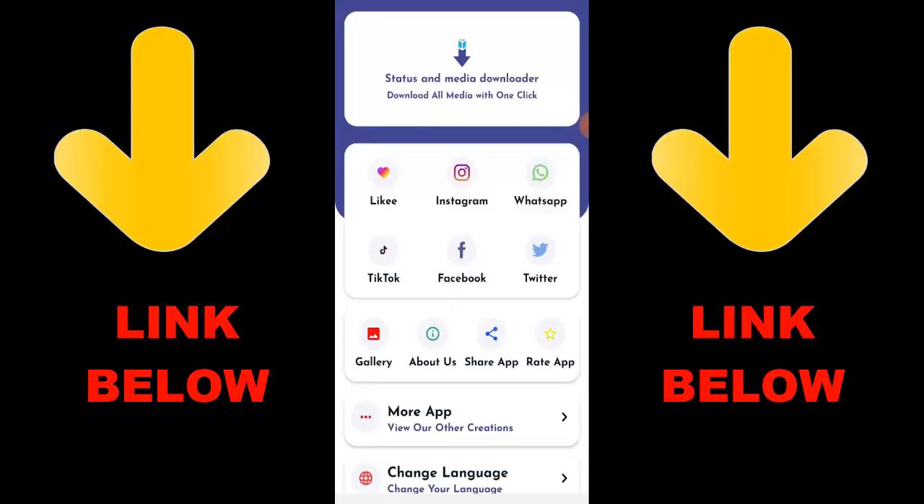What's up guys, check out this app that is trending — it's called Status and Media Downloader. Download all media with one click. You can download any videos or pictures from any social media like Instagram, WhatsApp, TikTok, Facebook and Twitter all in one click.